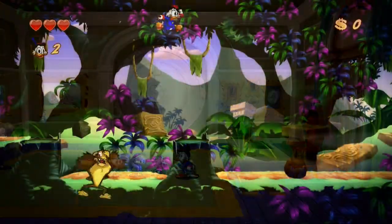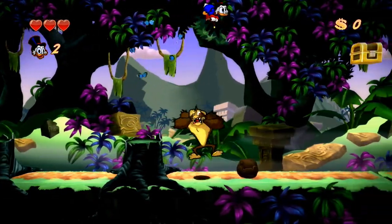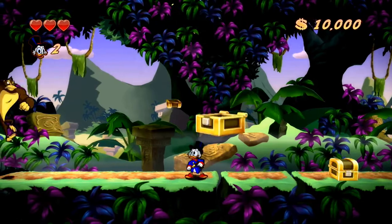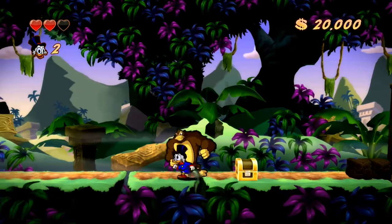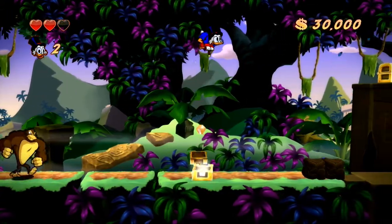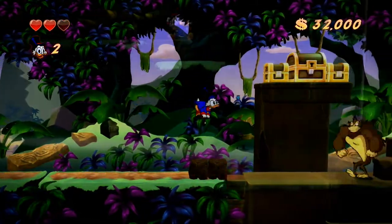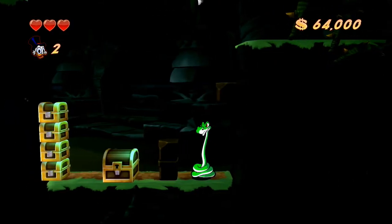Scrooge only has a few moves: jump, jump and pogo bounce, and the golf swing. You start off with three hearts for your health. These can be topped up with ice creams found through the levels, or in some areas there will be cake to fully restore your health. Hidden in blocks in various parts of the terrain there will be jewels to collect to top up your fortune — yellow and red jewels. Small ones aren't worth much money, so stick to the big ones. There are also hidden areas found by passing through a wall which can reveal extra lives or extra hearts.